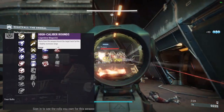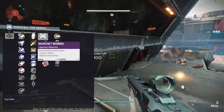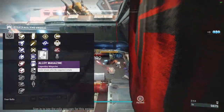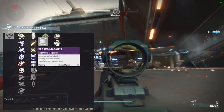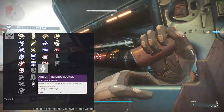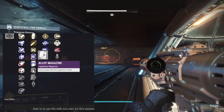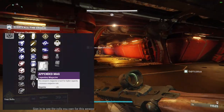Mag perks: Extended Mag will give you mag size increase with a loss to reload speed. Eye Caliber will give you a little bit of range but knocks targets back farther. Ricochet Rounds will ricochet and give you some range and stability. Flared Mag Well gives you stability and reload speed. Light Mag gives you range and reload speed. Alloy Magazine is a faster reload when the mag is empty. Pendant Mag gives you plus 20 on mag size, Extended Mag gives you plus 30. On this gun, I don't know that there's a specific one that's amazingly better than the others — pick your mag perk and go with it.